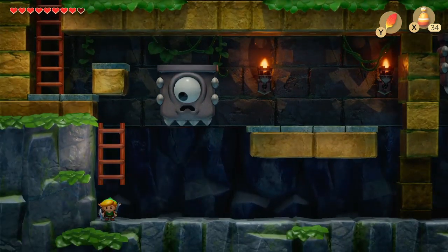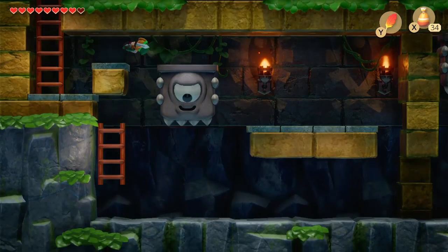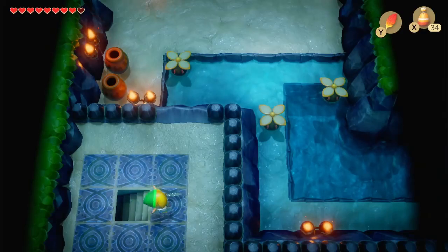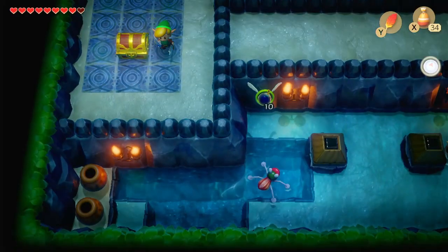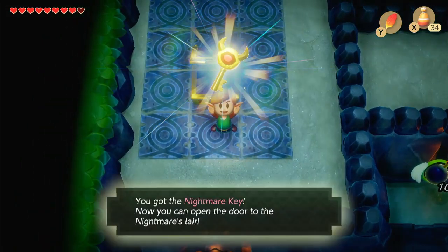All right, let's see if we can do it one more time. Drop down, hop up, see if we're quick enough. Hop across. Okay, there we go. Got it. A little bit of platforming — never a bad thing. Head down here. And here we get a big nightmare key.